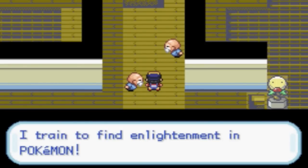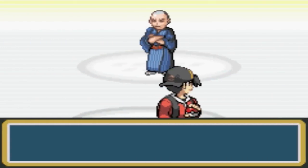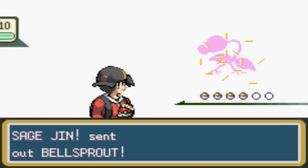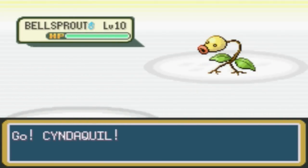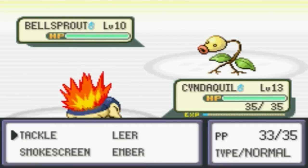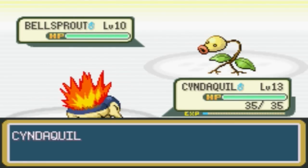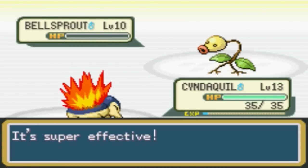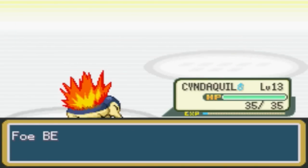I train to find enlightenment in Pokemon. Next up is Sage Djinn, again with Bellsprout. This is why it's called Bellsprout Tower — even in the original Gold, Silver, Crystal, HeartGold, and SoulSilver. Easy for Cyndaquil — easy prey.